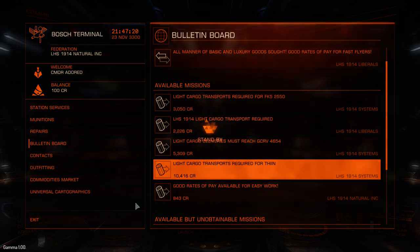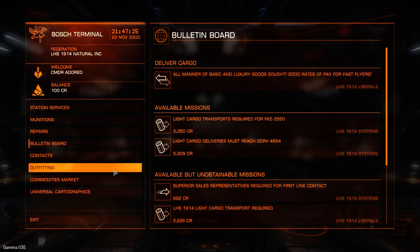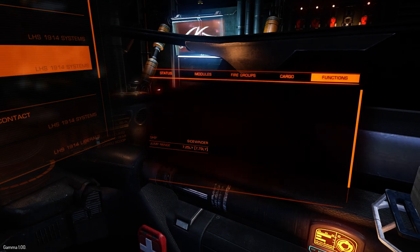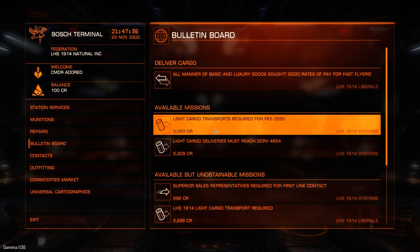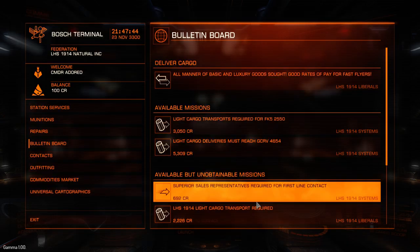I've got two and a half hours to get there, so why not? I've still got more missions I can take because that only took up two of my cargo spaces. If you go into cargo, you can see that silver is provided. What about these other ones? Take two T to GCRV — not really on the way. Or two coffee.